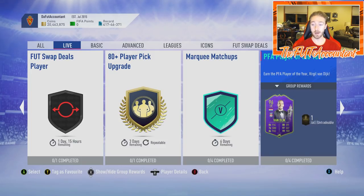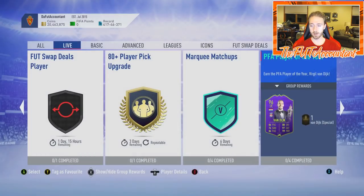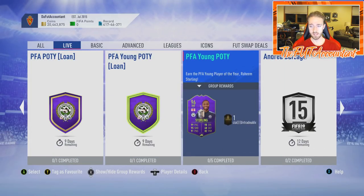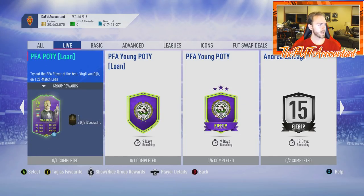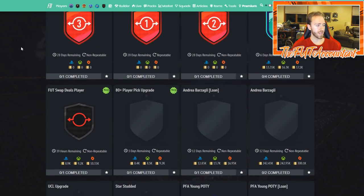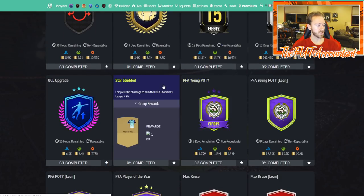We also have the updated in-game dynamic image for Van Dijk and his Player of the Year card — this will be his best version. You won't get a better Van Dijk than this one, so if you're looking to have him in your final end-game team, or Raheem Sterling, these are your best items for those two cards. Let's go look on Footbin to see what these cards are actually priced at.